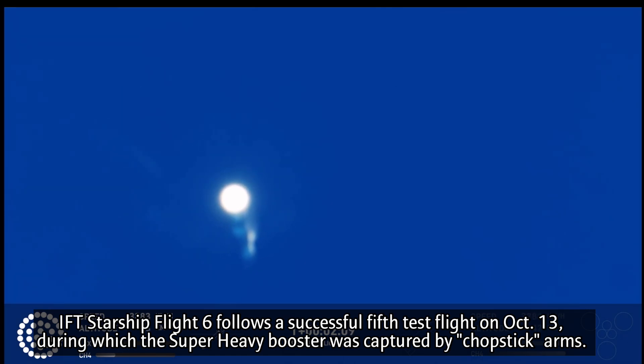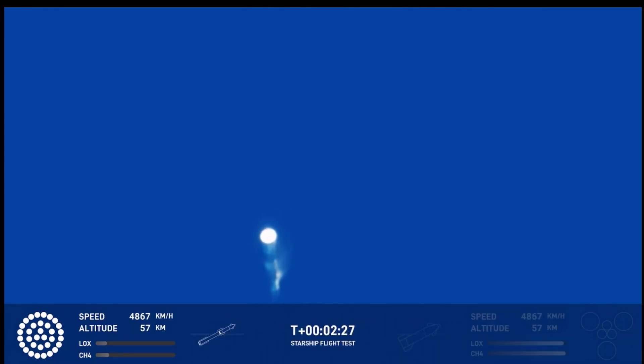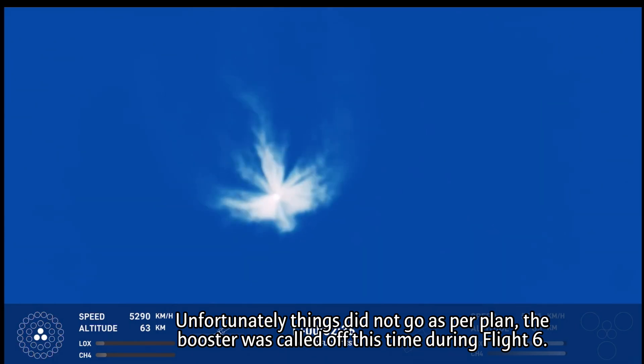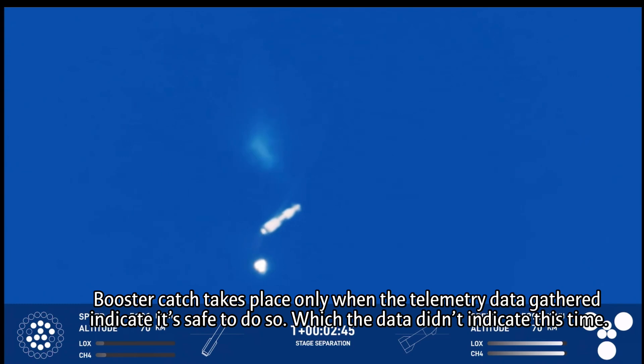Just about 30 seconds away from hot staging. We heard the tower is go for catch. Booster engine cut off. Booster engine cut off — the return flag is set to true. Ship engine start up. Stage separation. Hot staging confirmed, six out of six lit on the ship.